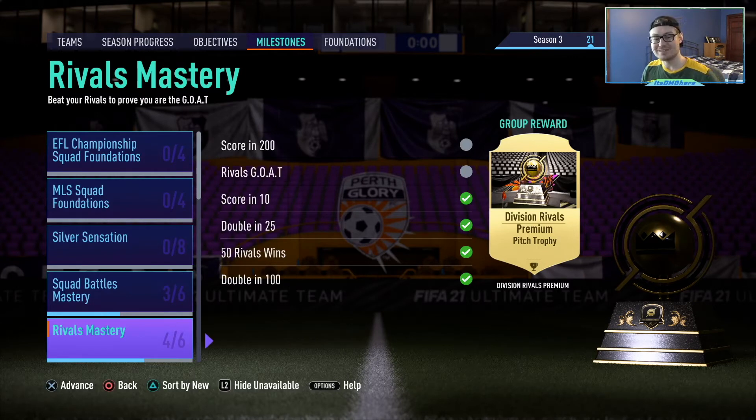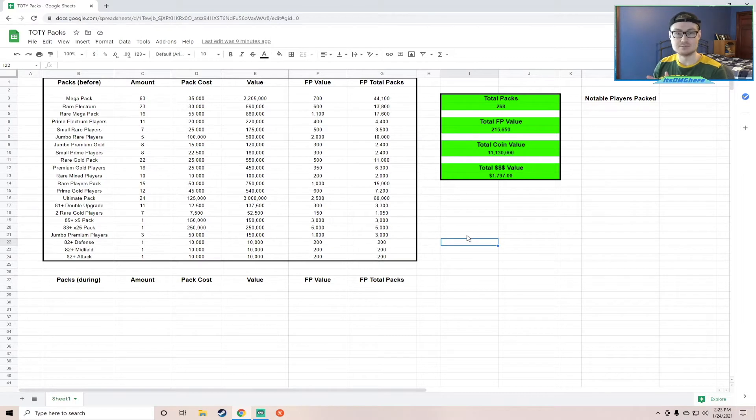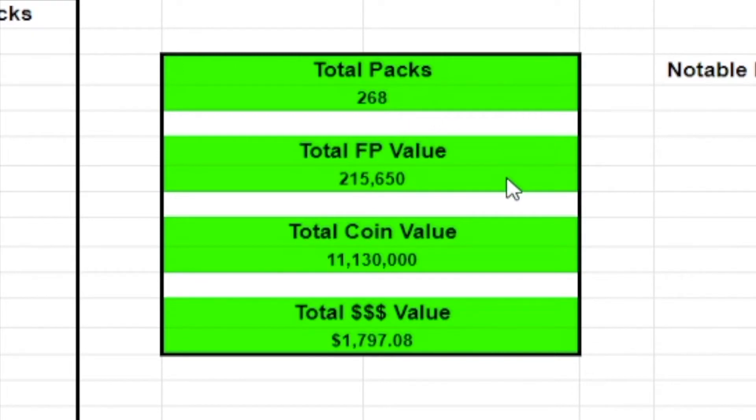With the final count, including this ultimate pack that we're going to get, we have 268 total packs, 215,650 FIFA points worth of packs, 11,130,000 coins worth of packs, and then nearly $1,800 in monetary value.